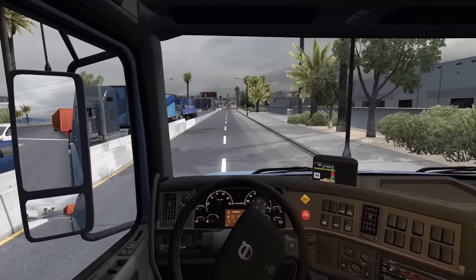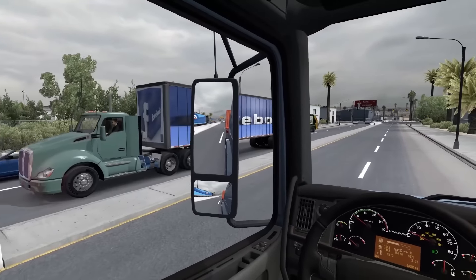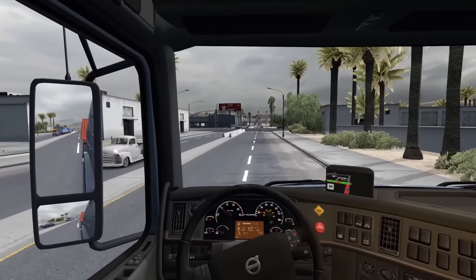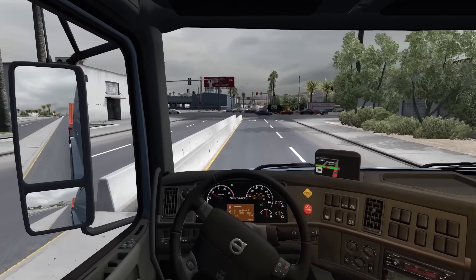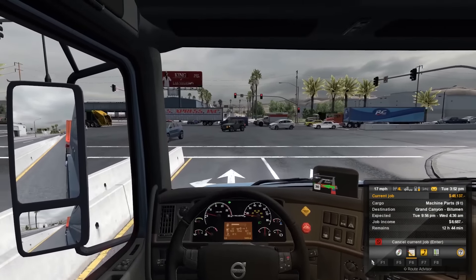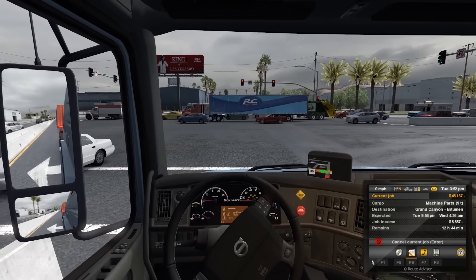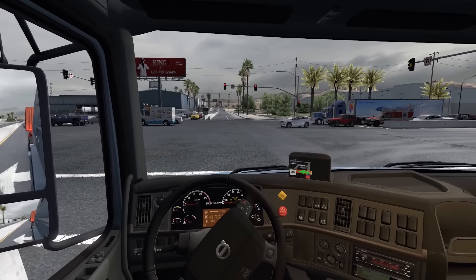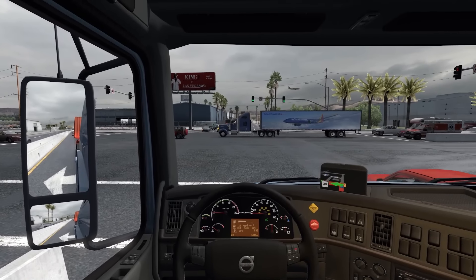We are taking this VNL670 and taking our load down to Grand Canyon — bitumen machine parts, nine tons of it. So it's not a super heavy load, which is good because this is not a super powerful truck and we are still a company driver.